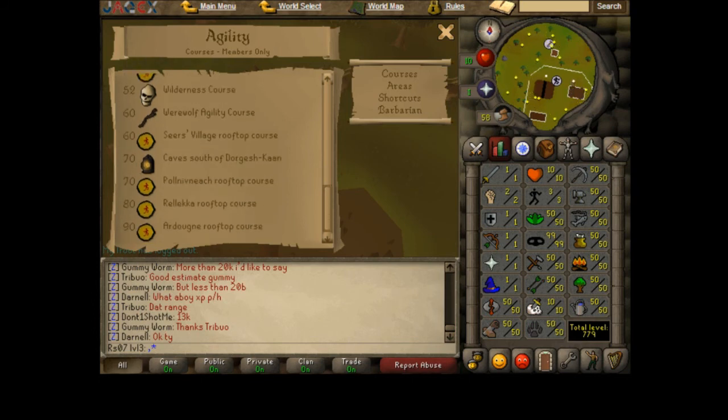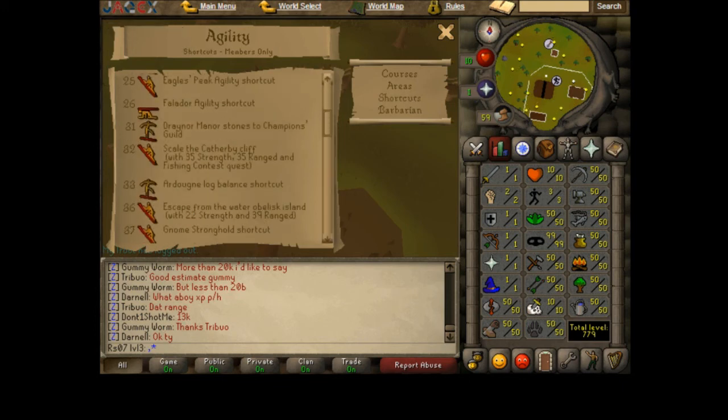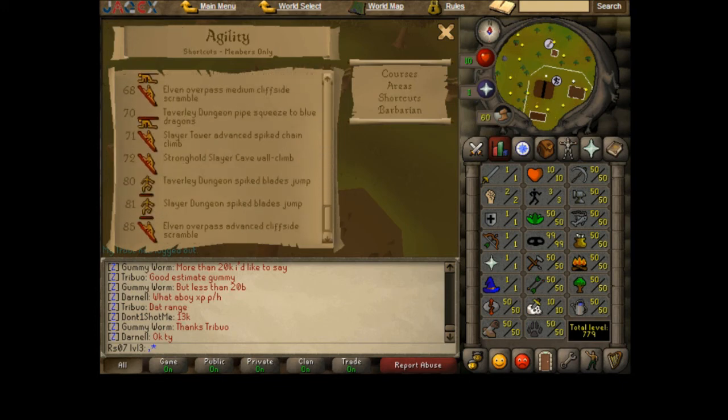At 70 and beyond, the last few rooftop agility courses — I'm not going to stay in the Wilderness even though a lot of people say you should. I'm going to do rooftop; it's new and I'm excited for it. At 85 I'll have all shortcuts unlocked.